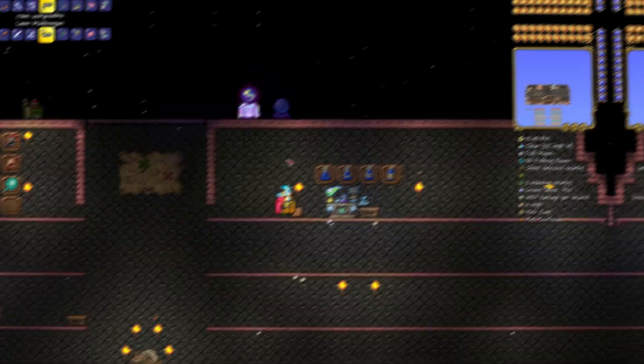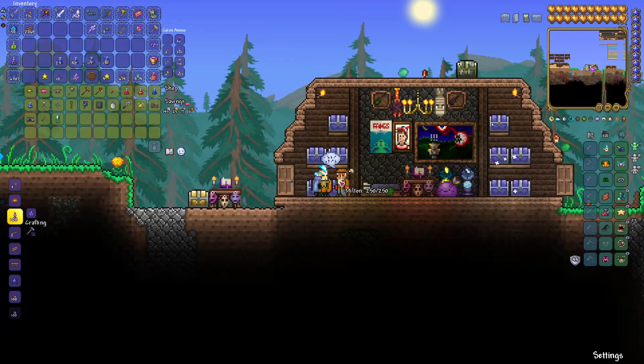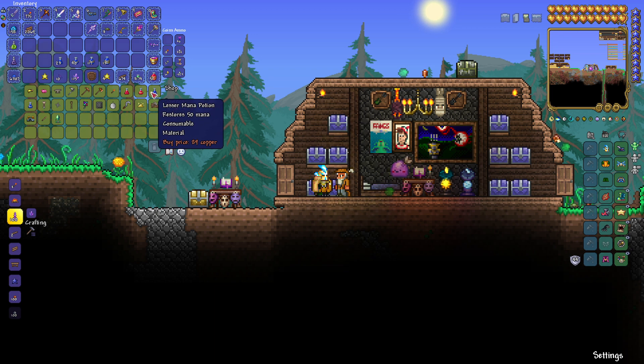Starting off, we've got the lesser mana potion. The lesser mana potion — you don't even need to craft because you can't. You need to find it. To find lesser mana potions, all you need is my buddy Milton the merchant. Once he spawns into your world, head over and hit shop. Right here it says lesser mana potion — it'll cost you a bit of silver for each one, but you can buy one at the merchant. You're done. Simple. You got your first mana potion.